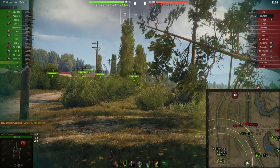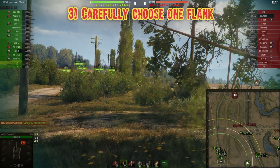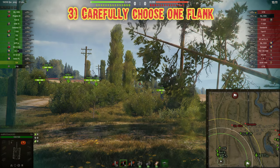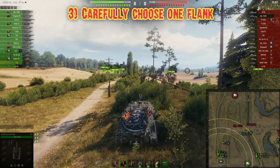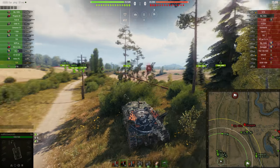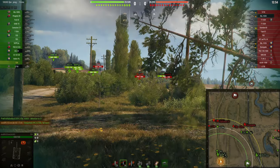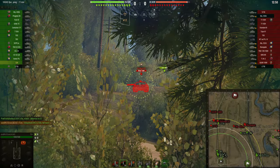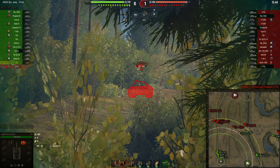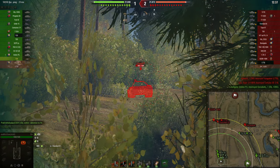This brings me to tip number three: carefully choose one flank. You will not be able to switch flanks easily like in a light or medium tank later in the game. With a heavily armored tank destroyer which is very slow, you have to choose your flank carefully, because once you go to one flank you will most likely be stuck for the remainder of the game. So make an assessment at the beginning of the game and then choose your respective side.